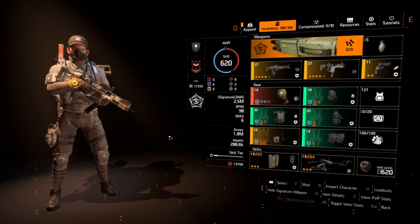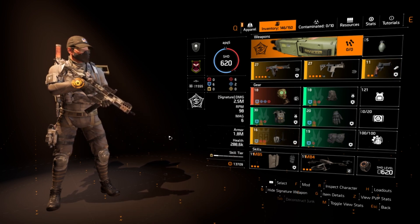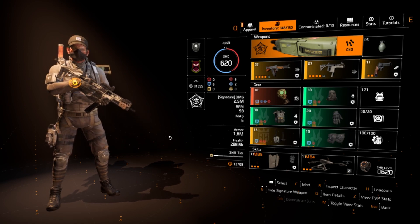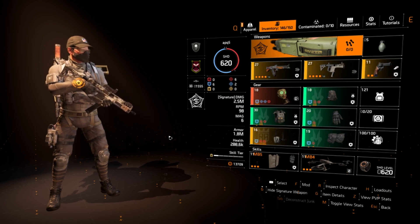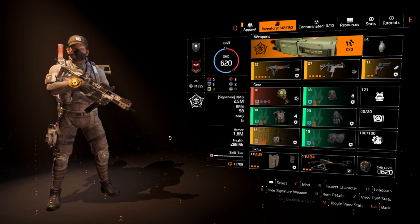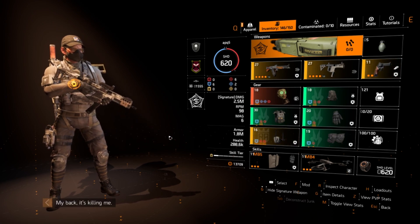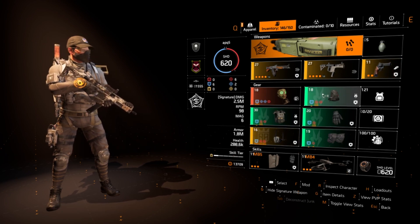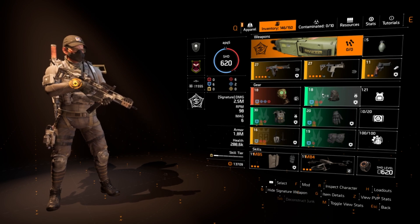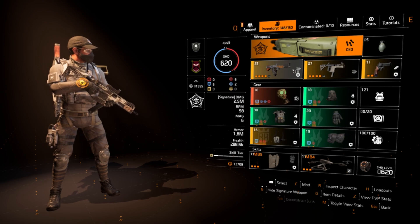Starting off with the specialization, you need to be running the technician specialization — there is no other specialization you should be running. The main reason is the linked laser pointer, which is an exclusive piece to technician. It allows you to pulse anyone you aim at. The pulse status effect not only highlights enemies through walls, but it procs your heartbreaker set, giving you bonus armor to play tanky and aggressive.